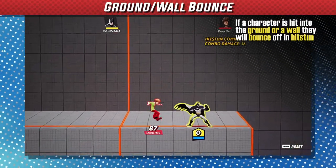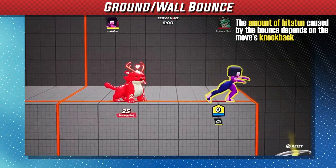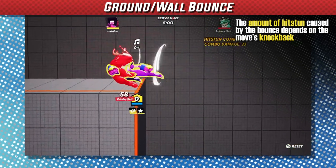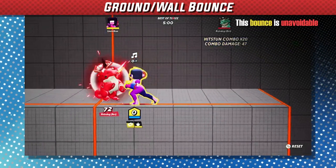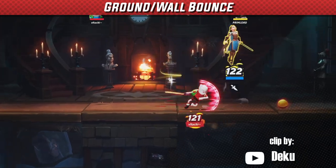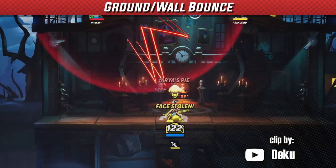After a character gets hit into the ground or the wall, they will bounce off the surface with hitstun. Hitstun carries over from the bounce, so it depends on the knockback of the move and the percent of the player getting hit. There is nothing you can do to prevent the bounce, so this opens up guaranteed combo routes, especially for characters that have a good vertical combo game. This also applies to vertical walls and ceilings, which is important for the off-stage part of the game.